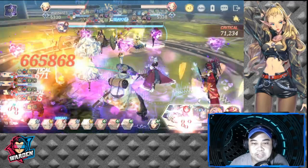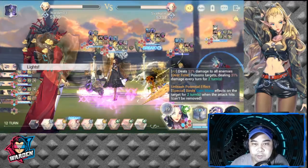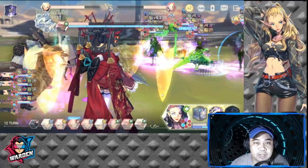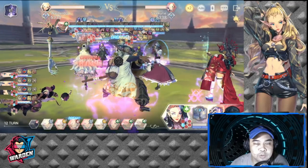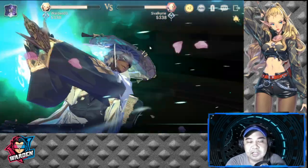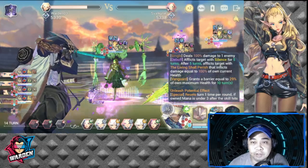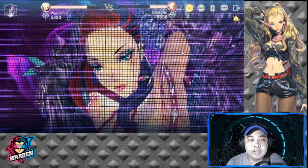I have two more AOE attacks to try to wear them down. It's good that I have Bind as well for Janai. For a mirror match, it usually boils down to who takes out the shield first and does the most AOE damage. It's usually in your favor if you're playing on manual, while the enemy is on auto — you can decide better manually.